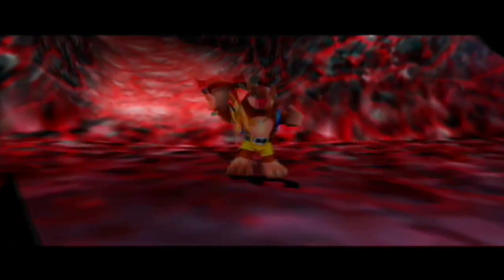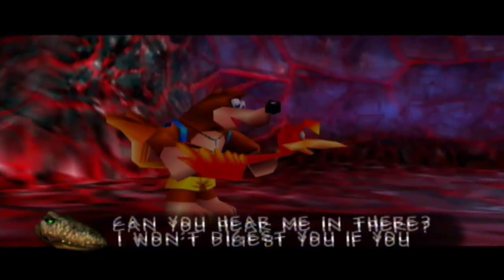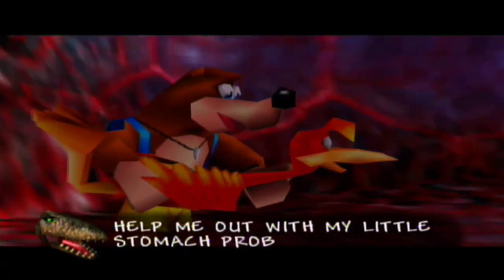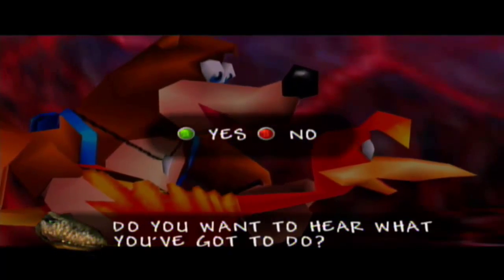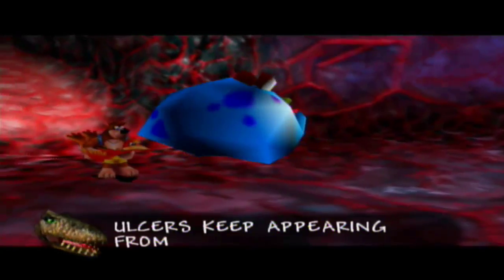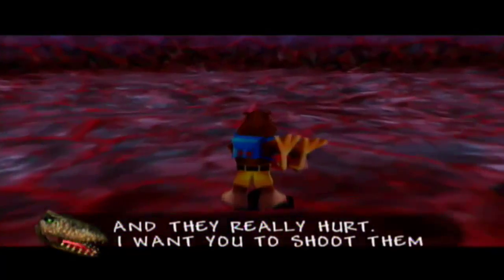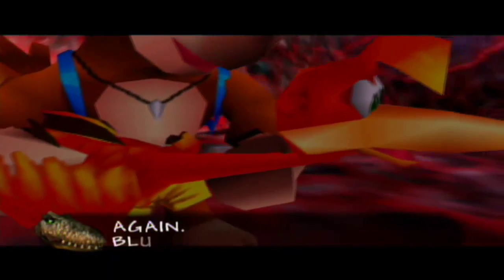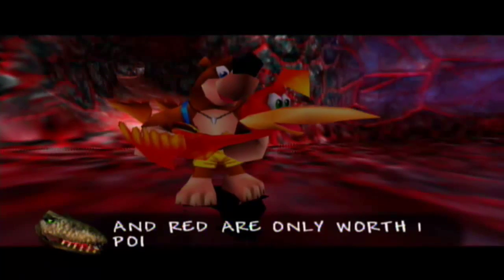Please don't eat me! Oh, the humanity! Are we dead? No, we're not dead. Thank God. Can you hear me in there? I won't digest you if you help me out with my little stomach problem. Do you want to hear what you've got to do? As long as you don't digest us! These nasty barge ulcers keep appearing from my stomach lining and they really hurt. I want you to shoot them before they disappear again. Blue ones are worth three points, green ones are worth two points, and red are only worth one point.